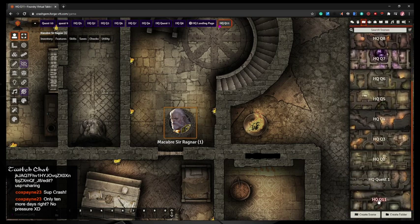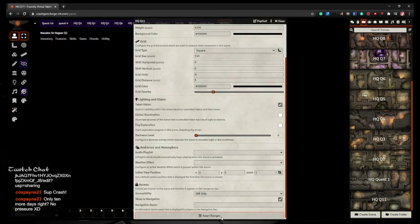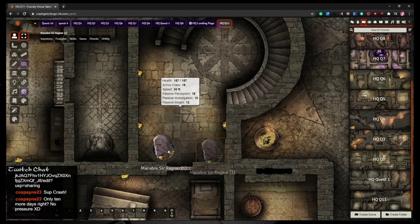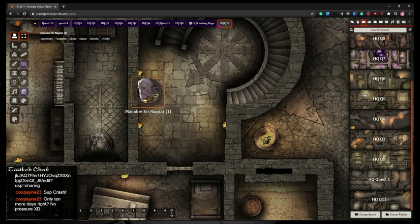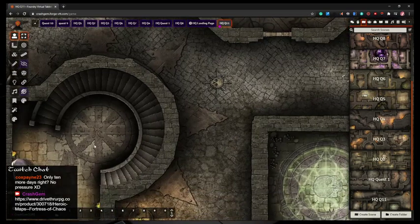Let me check the settings again. Even though I told it, I changed it to 4200, but Foundry decided it didn't like those numbers and made it a different size. I've had this happen quite a few times. So if I go in and put the correct dimensions and the correct grid size and save it — there we go, everything's laying out the way it's supposed to. Some map makers include this information in their product description, so you can see the pixel count. You'll need that to import your map into Foundry and get it to fit correctly to the grid.